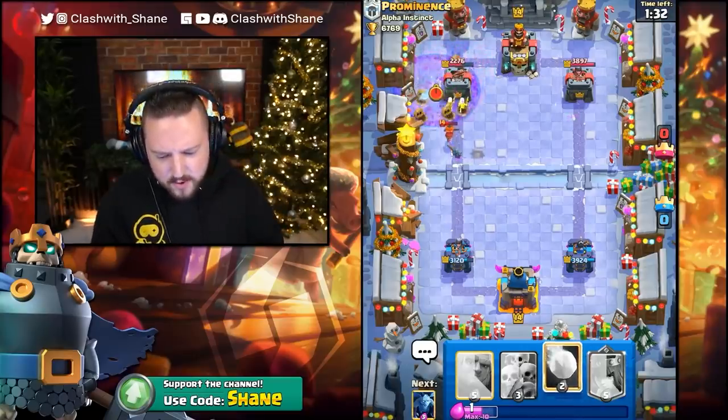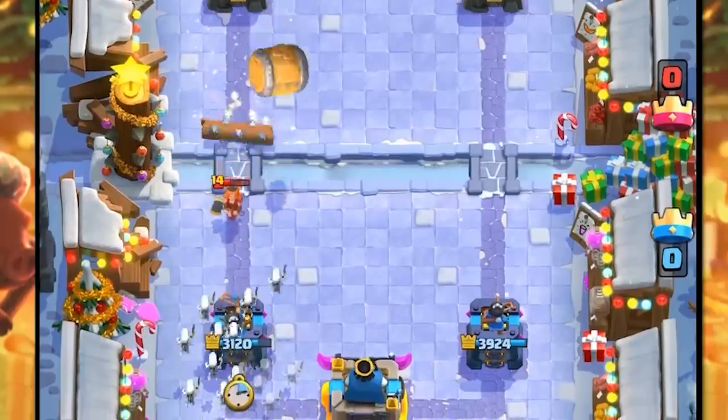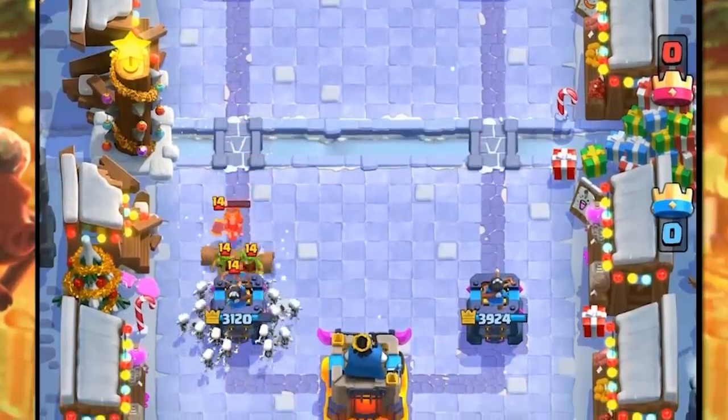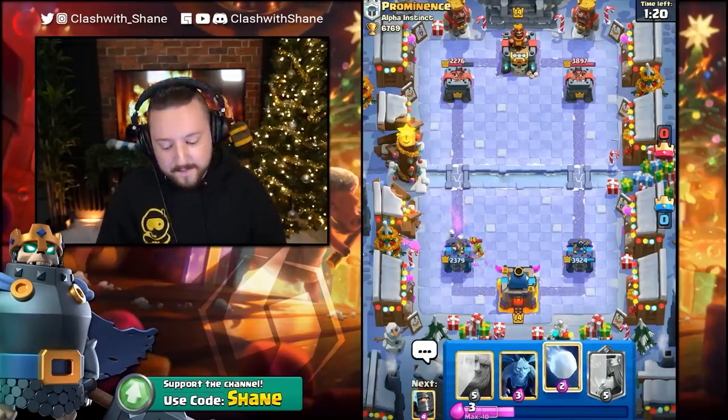We are a bit low on Elixir right now. He's gonna go Goblin Barrel for this next little push. So if I go Skarmy here, we can defend that, right? Yeah, there we go. He knows. He knew I wouldn't go Snowball there.